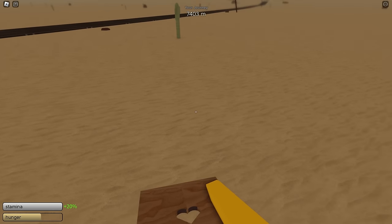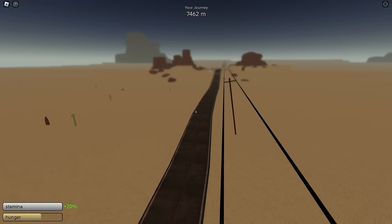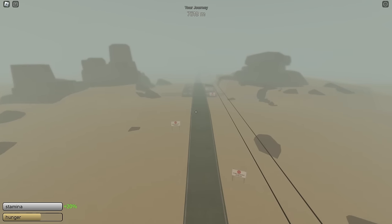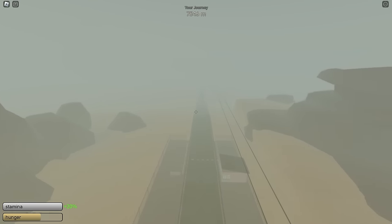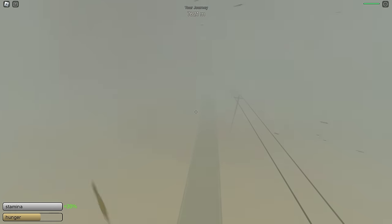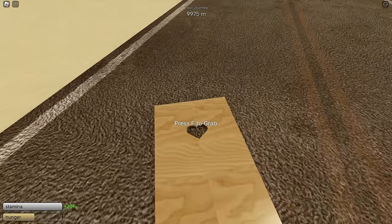By the way, we made it to 7,500 meters, which is pretty good. Let's just keep continuing and see how far we can go. I think a sandstorm is happening but we shouldn't die from it. I just realized while I was in the house I should have grabbed some food and eaten it. But we should be fine — I'll stop somewhere else and grab some food. We're now approaching the 10,000 meter mark, so let's go ahead and head over there.